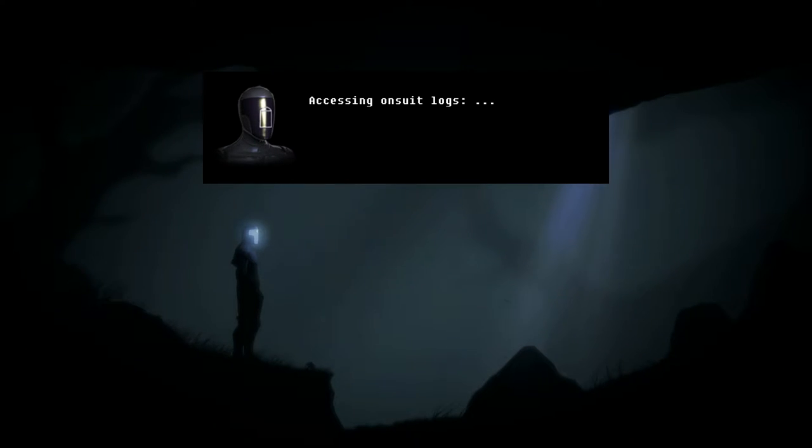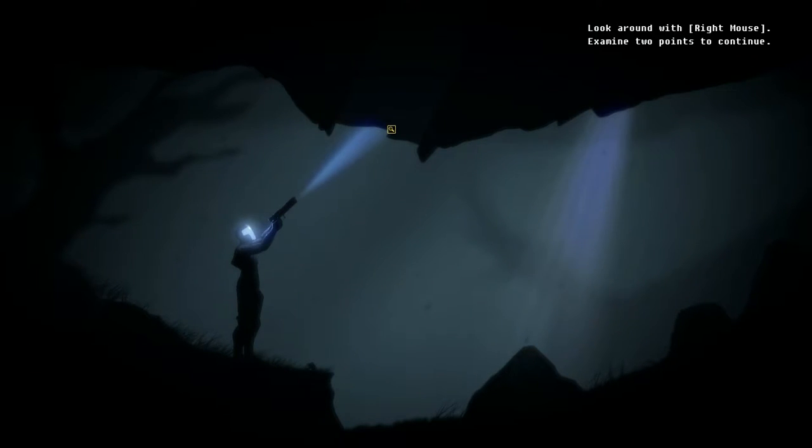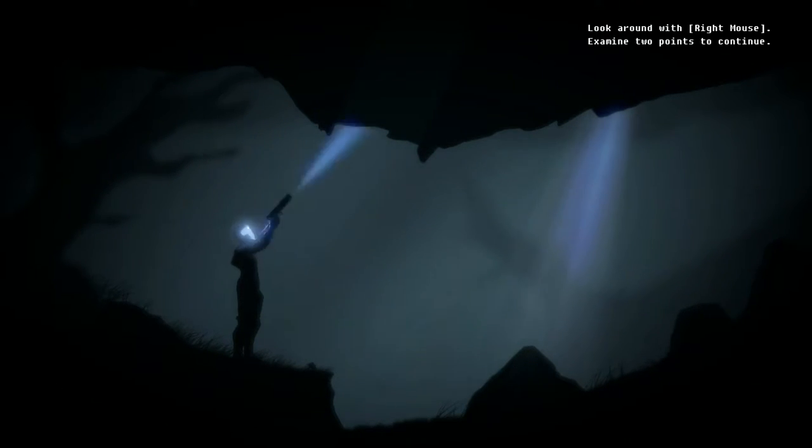Accessing on-suit logs. Mission parameters and location data not found. The tunnel created from my impact — I can see stars in the distance. I am approximately 50 meters below the surface. I guess that's the AI examining things. How do I move around? I don't even know.